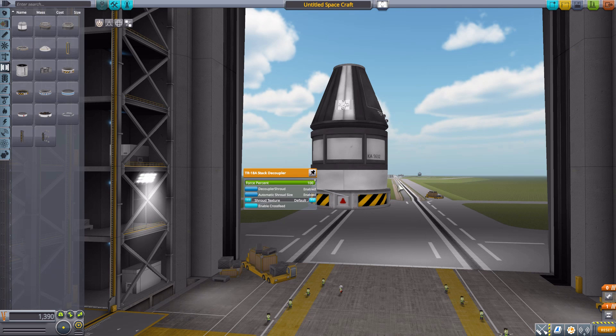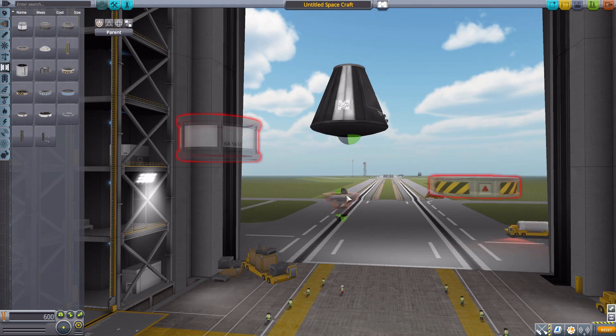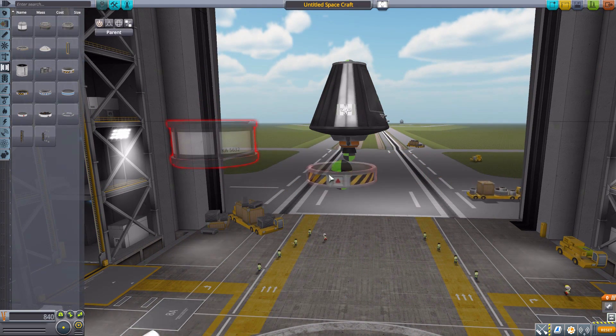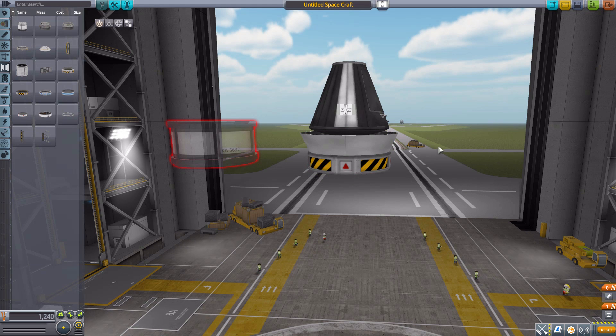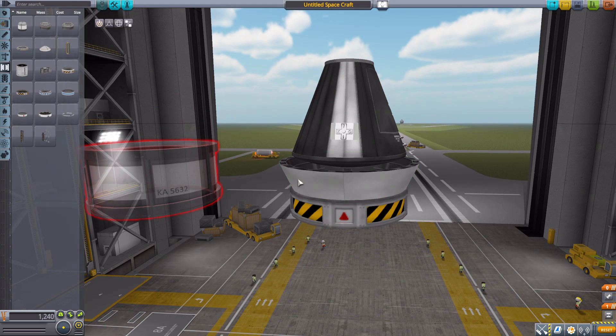Frankly, I am just happy that it means our shrouds go all the way to the edges. Now, there are some minor difficulties with certain parts. Let's take these apart and remove the fuel tank. If we had the engine directly on the capsule and then put this on, it's not quite detecting things correctly and not making the correct shroud — which would be a problem if the mod maker didn't think ahead. That is what the automatic shroud size button is for. By default that is on, and it will just try to create what it thinks the best shroud is.